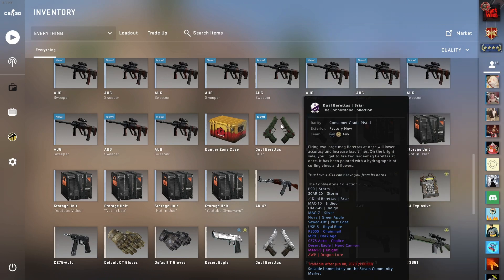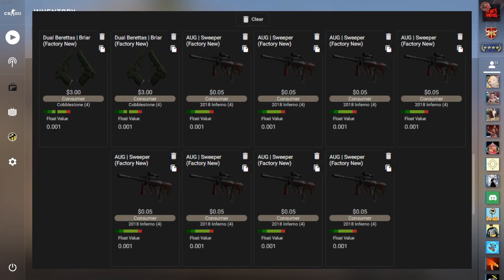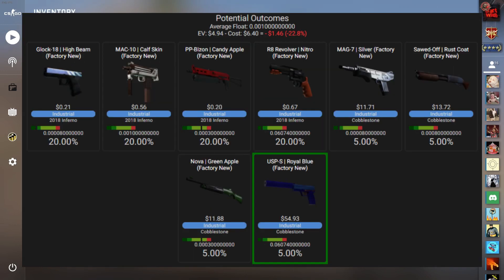We have the Dual Berettas from the Cobblestone Collection and they're all Factory New, as you can see right here — these are the skins going into this trade-up. The potential outcomes are 80% for the Inferno Collection and 20% for the Cobblestone Collection, and everything in the Cobblestone Collection is around $11, so it doesn't really matter which one we get from there.